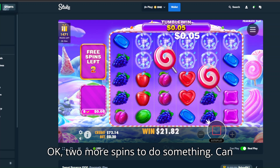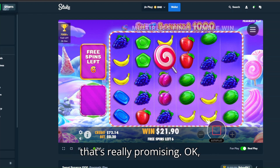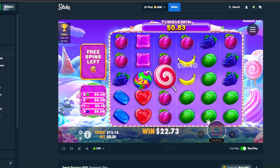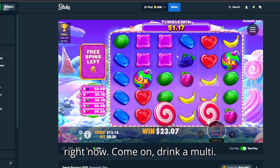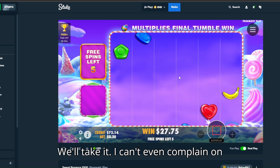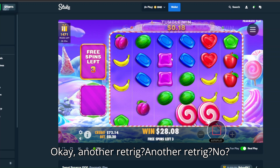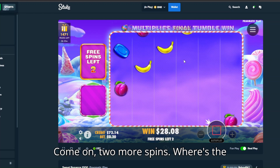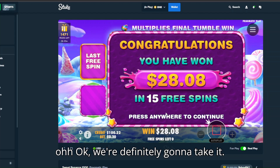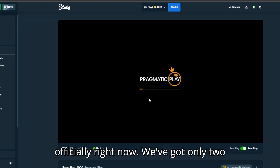Two more spins. Can we get a retrigger? Yes we can! That's really promising. Bananas hits — yes! Now apples maybe? Yep, yep, yep! That was lucky. We need a multi, we need an insane multi right now. Come on, drop a multi — 3x, man. We'll take it. Five more spins, looking sexy. Another retrigger, another retrigger — no! Two more spins. Last spin — give me the thousand x! Okay, we definitely gonna take it. We're doubled up officially right now and we've got only two more slots to go.